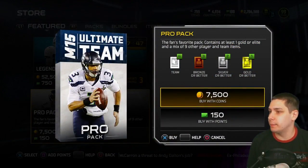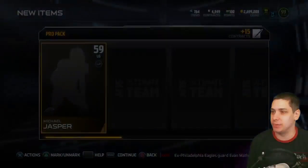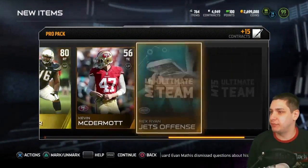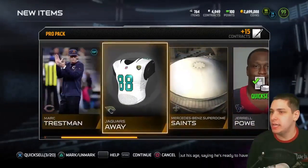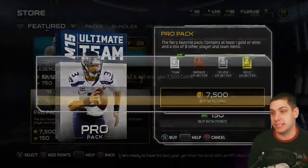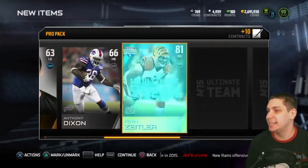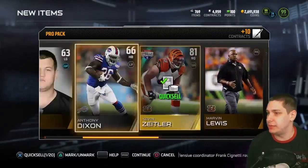Let's go in here and take a look and see if we can pull anything out of some pro packs. I'm not going to spend 50,000 coins on any legend packs — they're just not worth it to me. We get a DJ Fluker, so nothing really out of this first pack unfortunately. I'll open up maybe 10 packs or so. I did obviously get that Barry Sanders a few weeks ago, so I'm feeling like maybe there's some luck going my way — but you never really know unless you open up the pack.